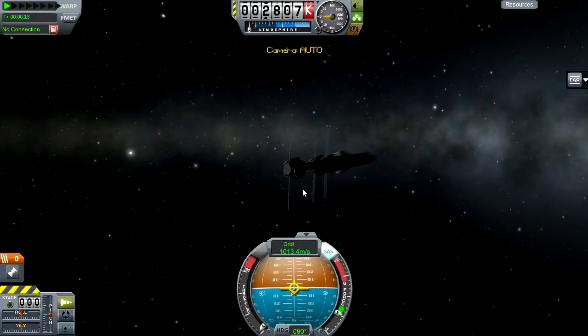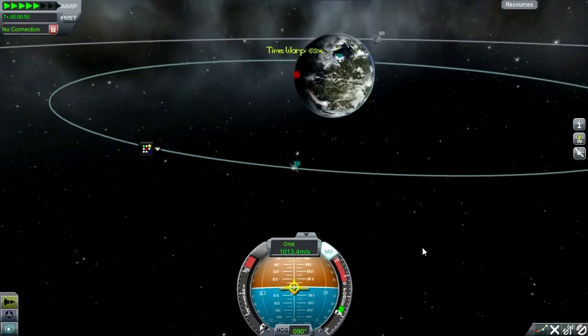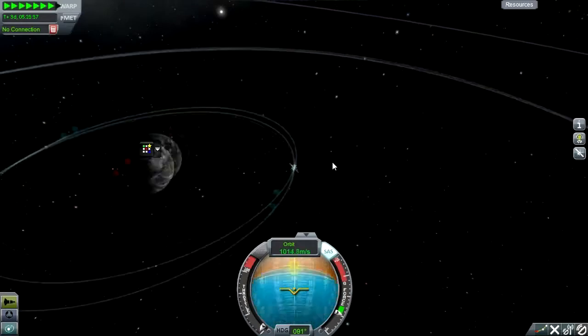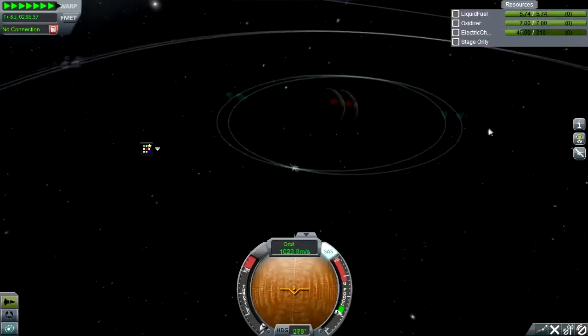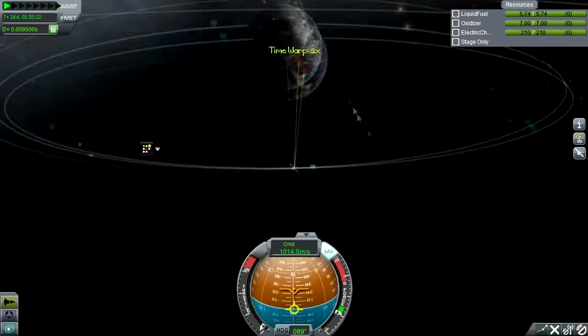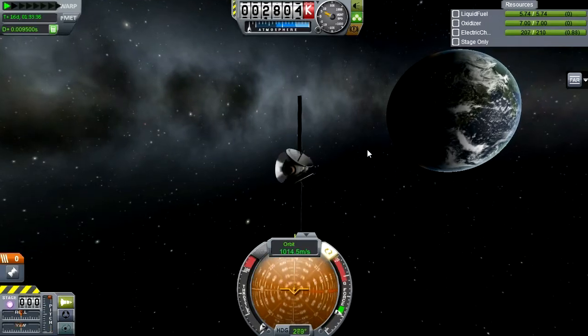It doesn't work because we still need to activate the thing. It is activated, sorry - it's just that we're not in an orbit which is somewhere on the right side of Kerbin basically, so we need to time warp quite a lot. And there we go, finally we get a link, which means that we're set up and ready to go with this probe. We're in a nearly geosynchronous orbit now, all we have to do is fine tune it.